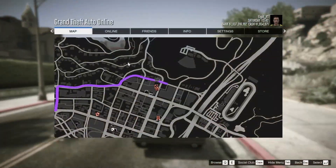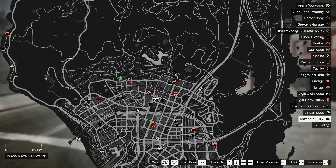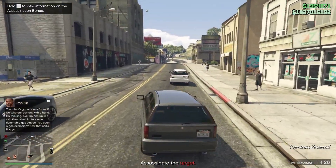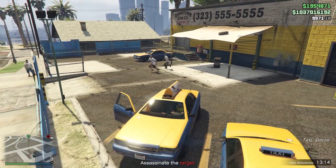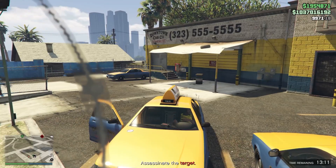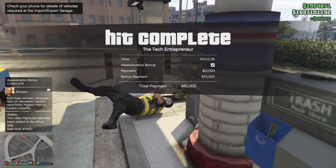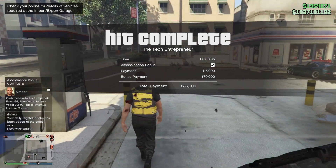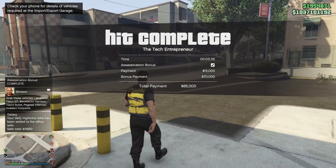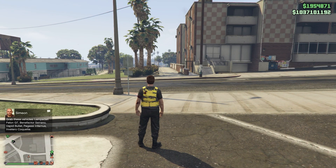This will actually be very easy. One thing that's really nice is they actually give you the location of where the taxis are. Now that we have a taxi, all we have to do is go and pick them up and then drive into a gas station fuel pump. There we go — we've got the hit complete. We made $85,000 in total for something that only took us 3 minutes and 35 seconds. Make sure to do that assassination bonus because if not, this mission will not be worth it at all.